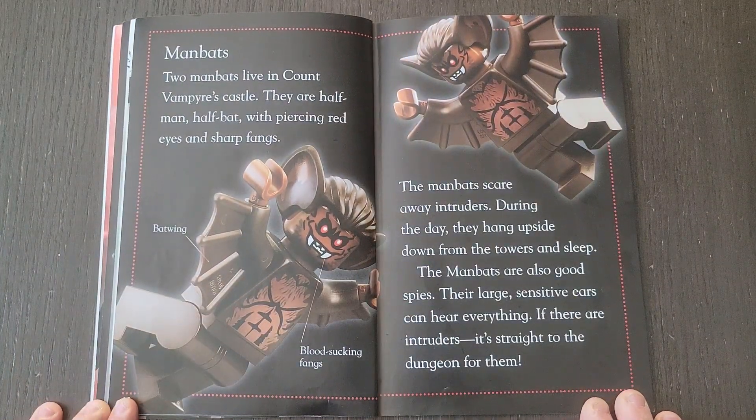Man Bats. Two Man Bats live in Count Vampire's castle. They are half man, half bat, with piercing red eyes and sharp fangs. The Man Bats scare away intruders. During the day, they hang upside down from the towers and sleep. The Man Bats are also good spies — their large sensitive ears can hear everything. If there are intruders, it's straight to the dungeon for them.